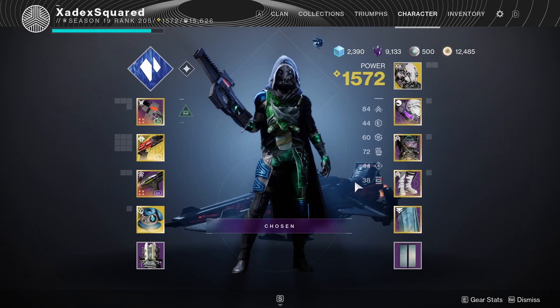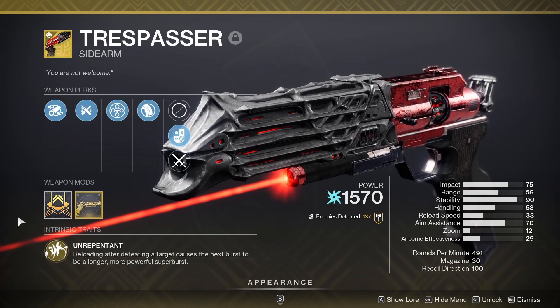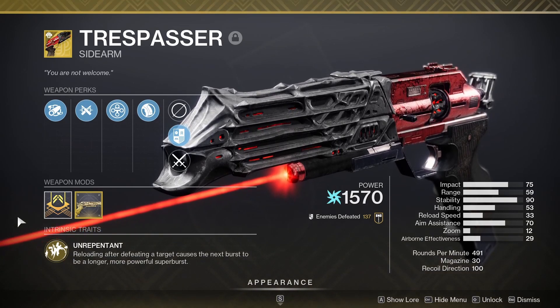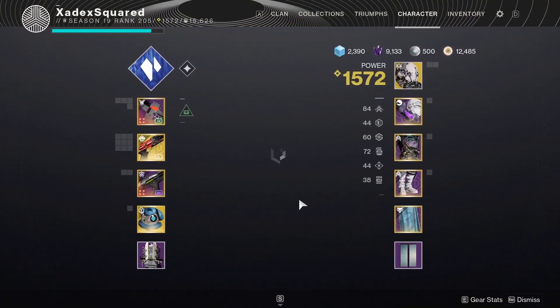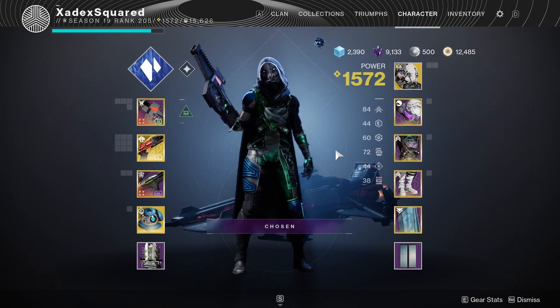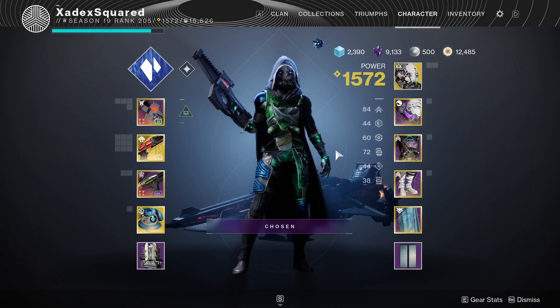This grants us two stacks of Charge with Light whenever we kill something with a sidearm, and then whenever we reload Trespasser, it'll grant it increased damage. This stacks with Trespasser's exotic ability, which grants an enhanced shot after we kill a target with it and then reload. On top of this, Elemental Shards and Well of Restoration work together in a separate loop, which grants us ability energy for our lowest energy ability whenever we pick up a Stasis shard, which we create with Grim Harvest.